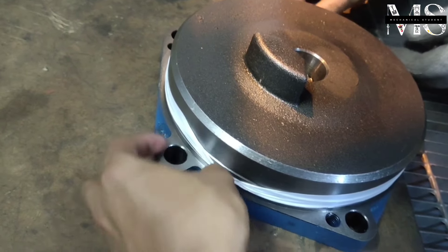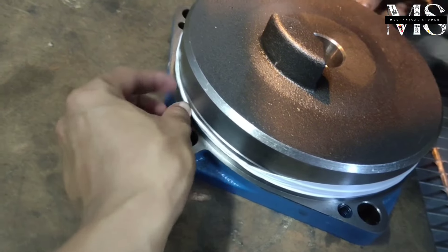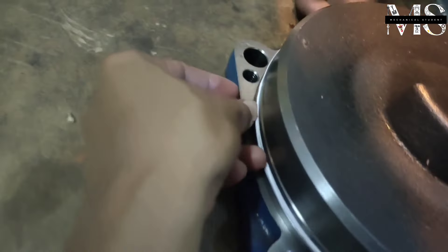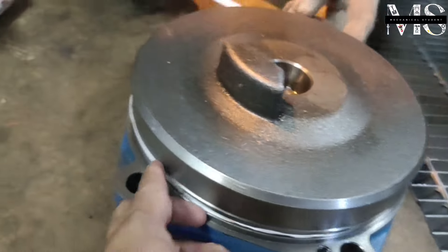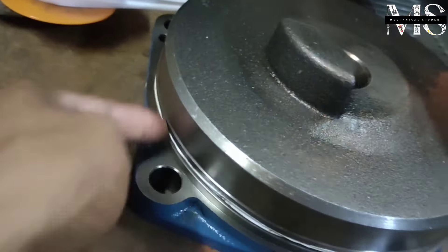Sometimes we face a wind leakage problem from the chamber cap. If there is no new O-ring to change, you can solve this problem like this: use acid tape, then put the old O-ring back, and apply copper silicone around the cap.